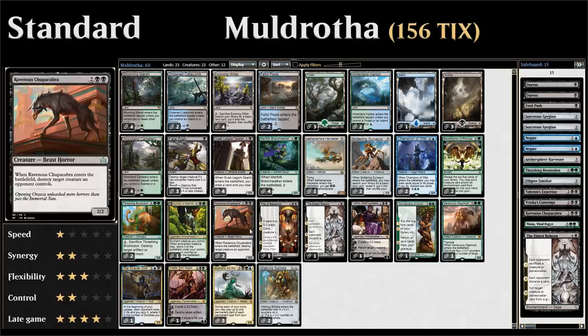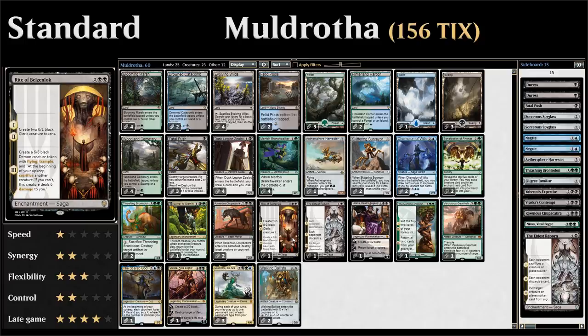Journey to Eternity is an additional enchantment we can find with Benefaction of Rhonas and an enchantment we can get back from the graveyard with Muldrotha. We also have two copies of Ravenous Chupacabra — a nice removal spell on a stick. Four mana for a 2/2 that when it enters the battlefield destroys a creature an opponent controls. Getting the Chupacabra back from the graveyard is also great value.